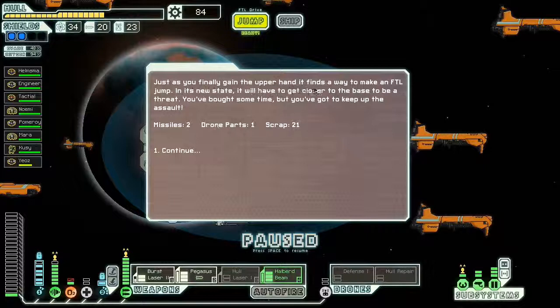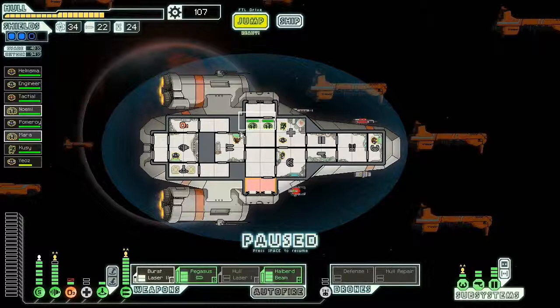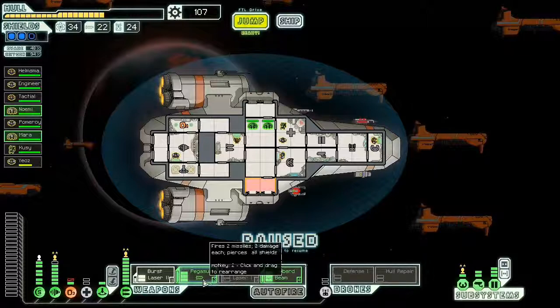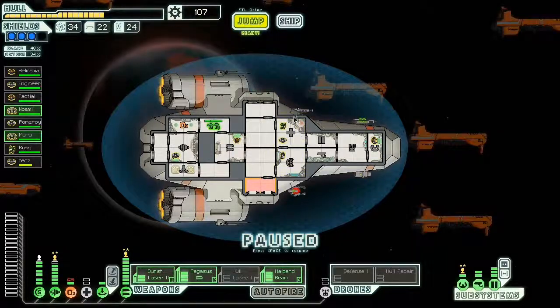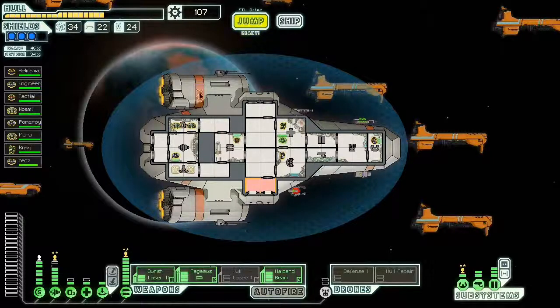Just as we finally gain the upper hand, the flagship makes an FTL jump. In its new state it will have to get much closer to the base to be able to threaten it. We bought some time but we've got to keep up the assault. I got some scrap, drone parts, and missiles. He hurt me quite a bit but I was stronger. I got to watch because he's going to be a lot tougher next time around — I didn't kill much of his crew, sadly.